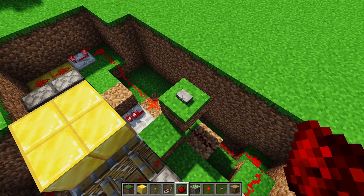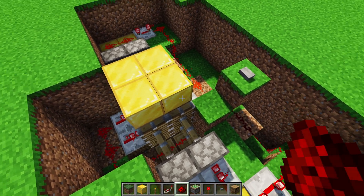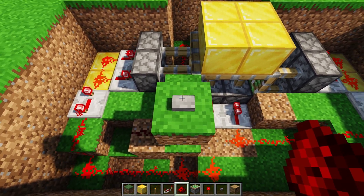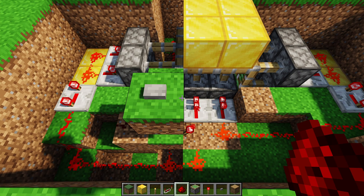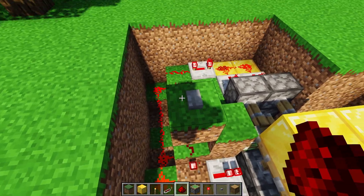If we press the button and did everything correctly, we should see it opens and then automatically closes when the button signal ends. One warning: stone buttons are on for less time than wooden buttons. A wooden button would work even better because it keeps the trapdoor open for longer, so if you want it open longer, use a wooden button.